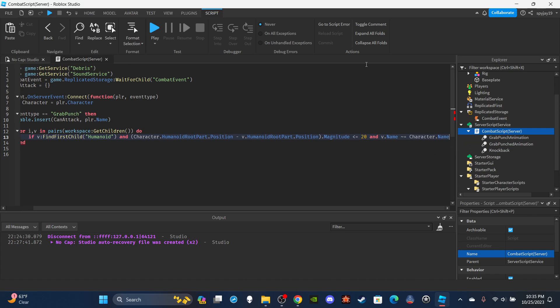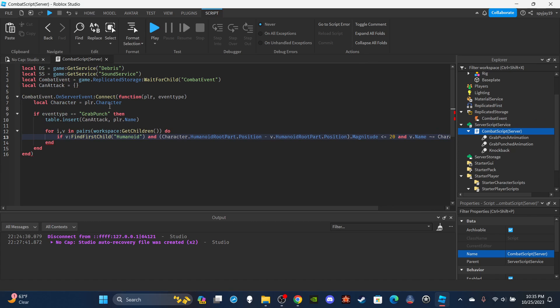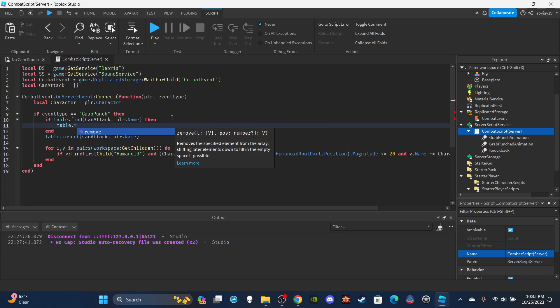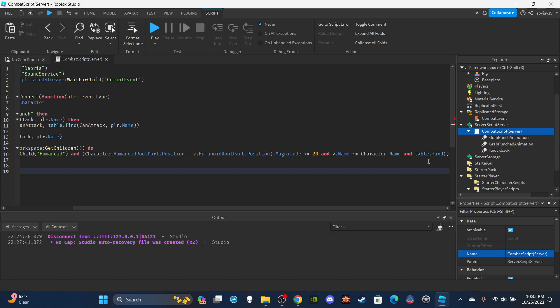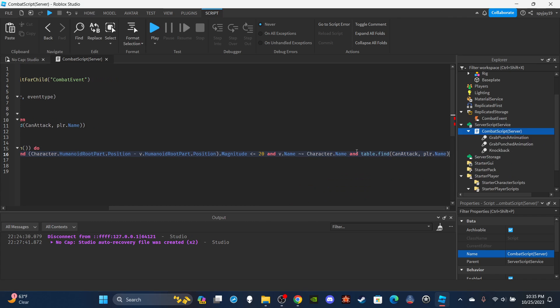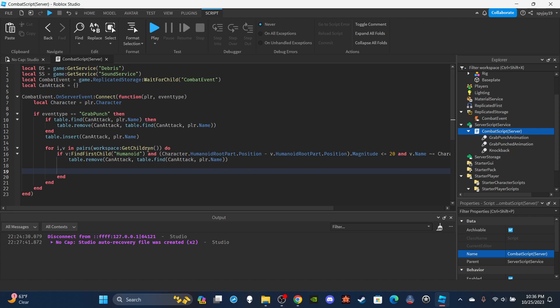Lastly, make sure the name is inside the table using `table.find`. So: `if table.find(canAttack, player.Name)` then `table.remove(canAttack, table.find(canAttack, player.Name))`. Use `player.Name` rather than `character.Name` to avoid confusion. This removes the name from the table so they can't spam the attack, then we proceed.